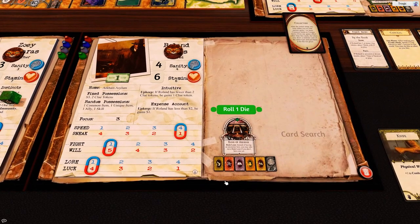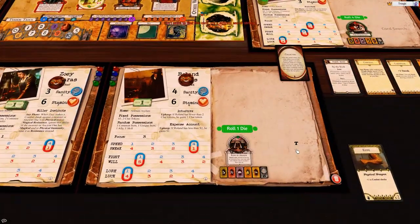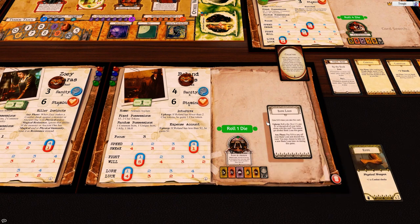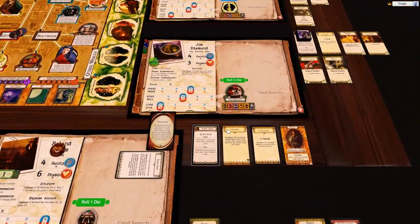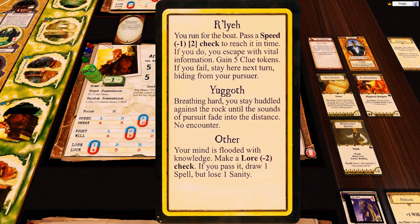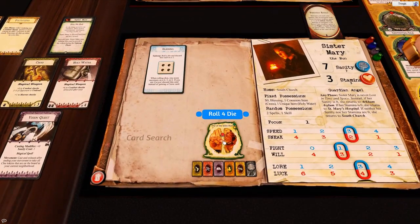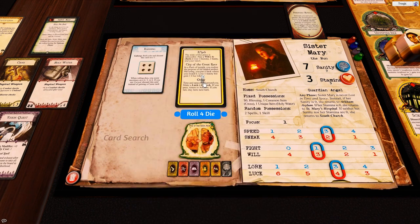Roland is at the bank now - I'm going to take a bank loan, bam, that gives him ten bucks. We've got to start digging for those items ASAP. The other world encounter: breathing hard, you stay huddled against the rock until the sounds of pursuit fade into the distance - no encounter, that's what I like to see! Over at the City of the Great Race: in a flash of insight you realize the purpose of the bladed artifact - lose one sanity but gain one clue token.